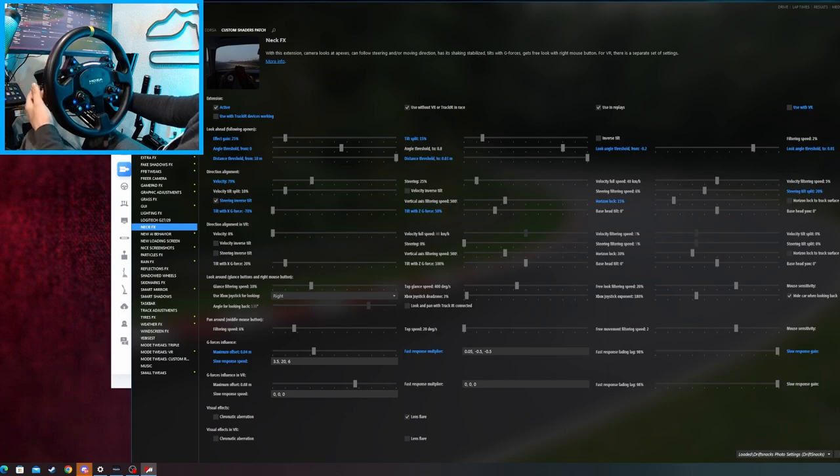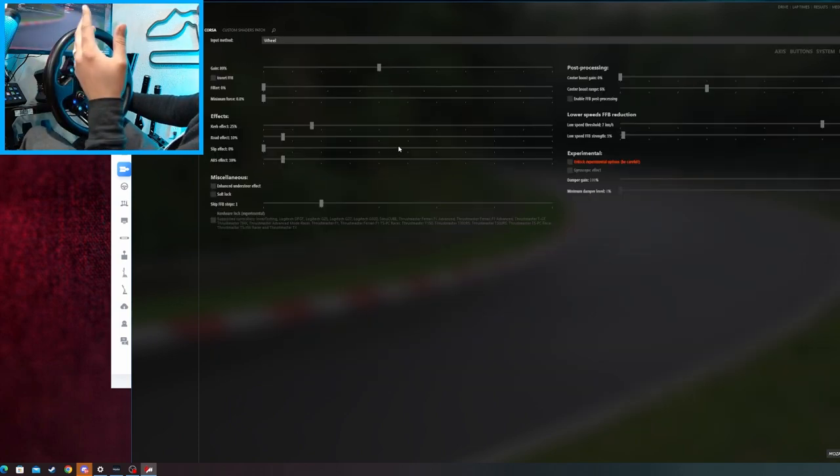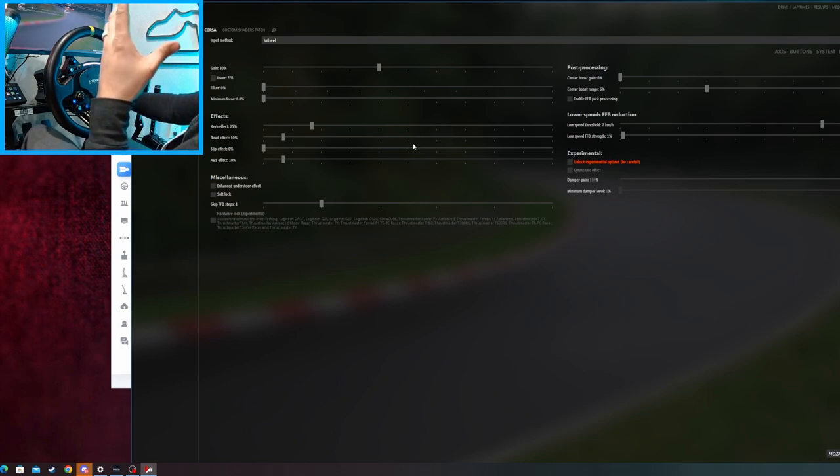Now for our wheel settings and force feedback in Assetto Corsa in-game, we're running 80% gain. I'm running my Moza R12, so that can be changed slightly. I left the curb effect, road effect, slip effect, and ABS effect back from factory at 25, 10 and 10. Some people like to turn those off, but I like to leave them on because it gives a little more feel in-game. I have my central boost at zero, my center boost gain at six, and my low speed force feedback at one percent with threshold at seven kilometers an hour.